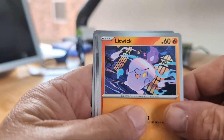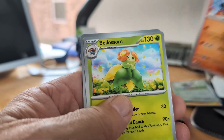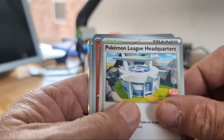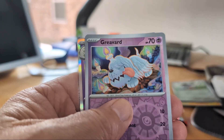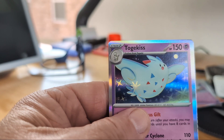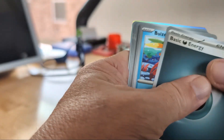Nosepass, Whirlipede or Liepard, Arino. Oh, the League Headquarters — we all need to be there — our reverse holo. Another reverse holo and a holo. Put you to the front, make everybody happy — energy.